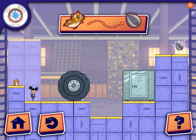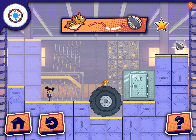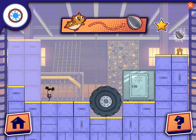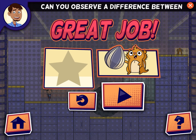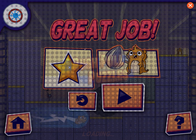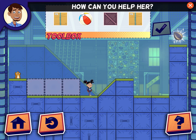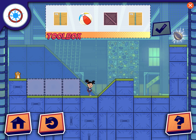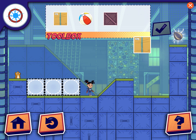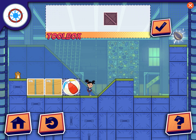This will be a snap! Can you observe a difference between small objects and big objects? Fur Blur can't climb that high! How can you help her? This will be a snap!